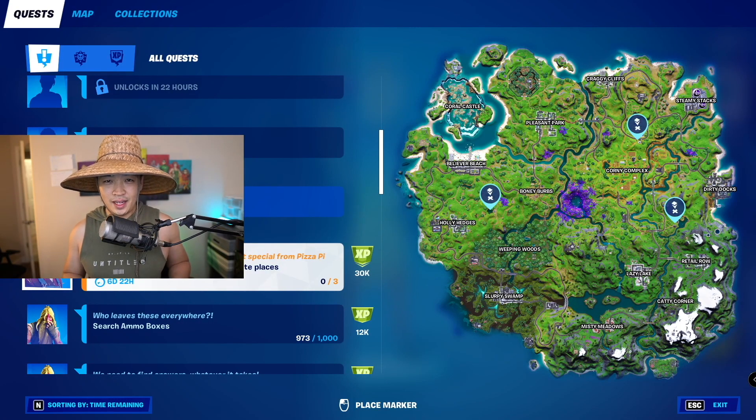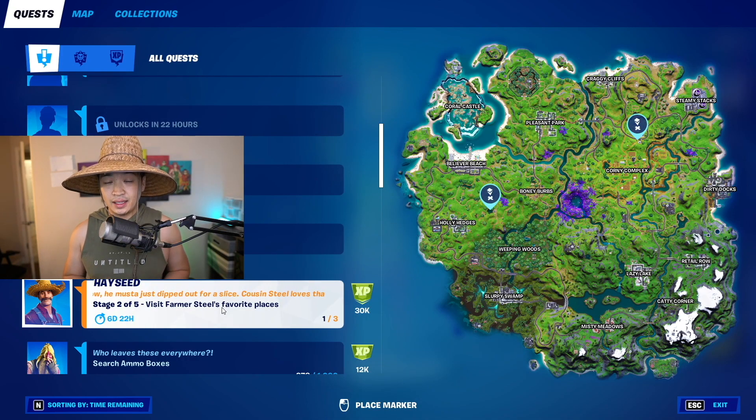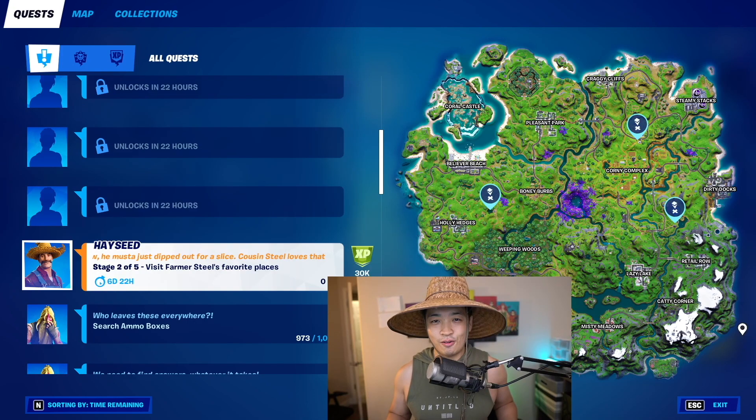Let's go! This is Stage 2 of 5 — basically we have to visit the farmer's favorite places. As you can see on the map, it's between Believer Beach, Boney Burbs, and Holly Hedges, near Corny Complex. And finally we have one right here. All we have to do is land at those places, so let's go guys.